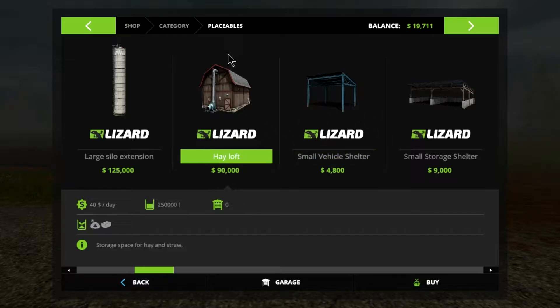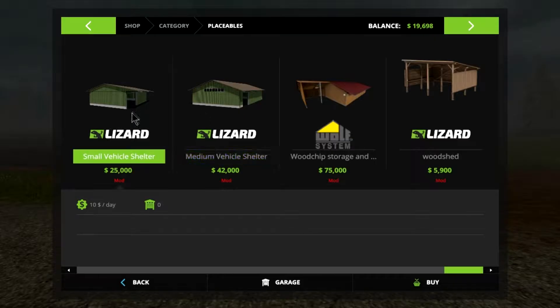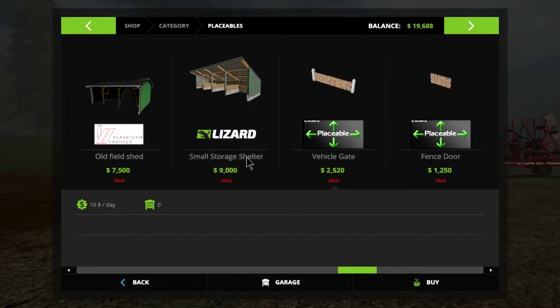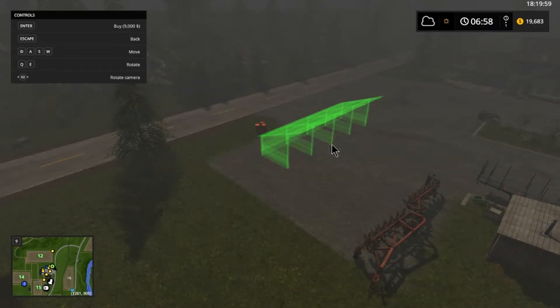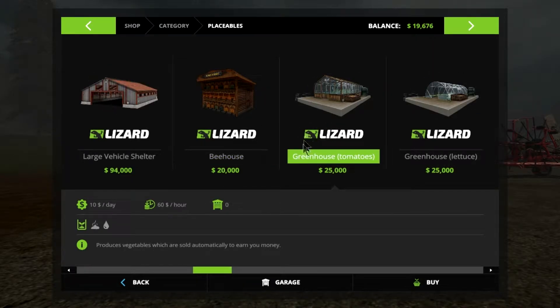Let me just take a look at sheds and see what kind of stuff I can get. What is the hay loft for? It's a silo for hay. Can you take hay bales and put them in there? A beehive would actually really make me good money - I told you to get that in the first place. A medium vehicle shelter costs me $42,000, I don't have that kind of money. The greenhouse things make money but you have to fill with water and manure.